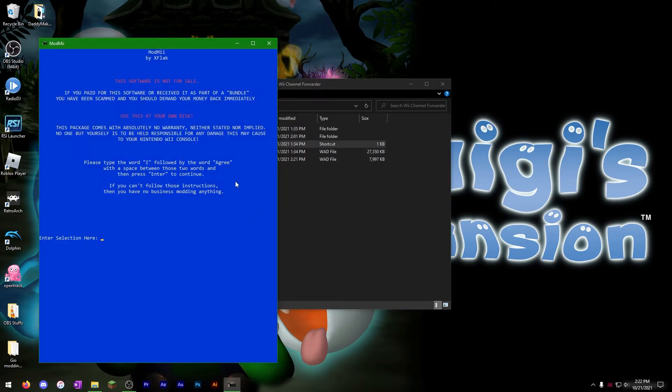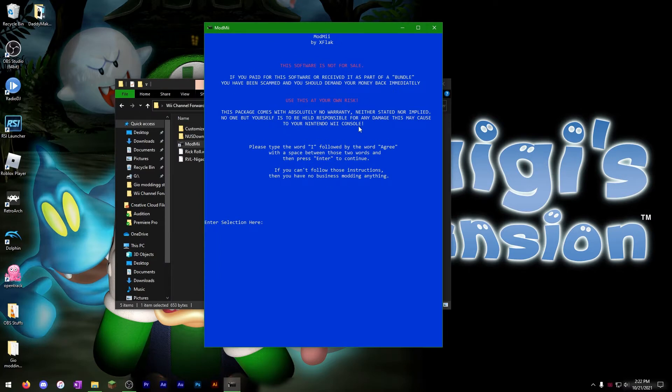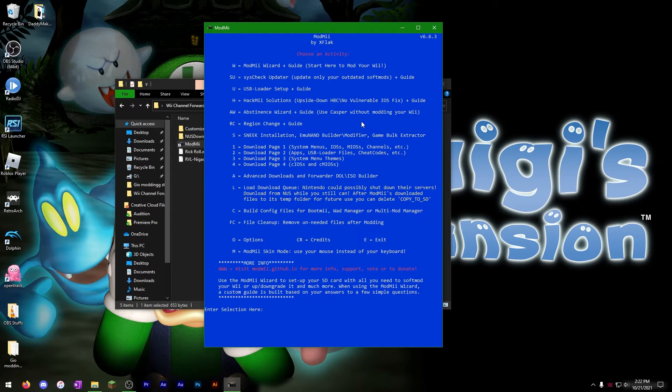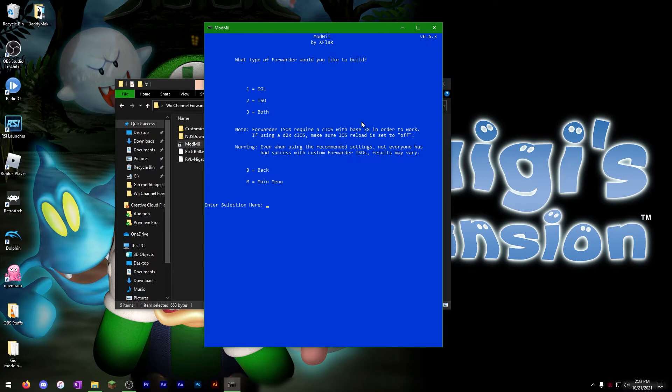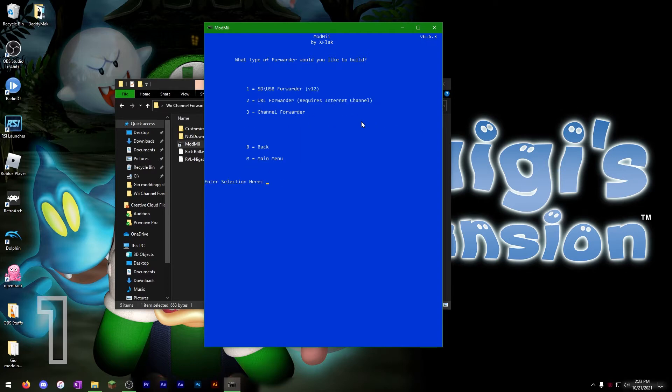Now let's launch ModMe. You'll see a notice saying the software is not for sale — go ahead and type 'I agree.' From here, click A, then click F for Forwarder DOL ISO Builder. It's going to ask what type of forwarder you'd like to build. There are multiple options, but we're going to click Dual, which is number one — do not select ISO. Then from the next menu, select channel forwarder.